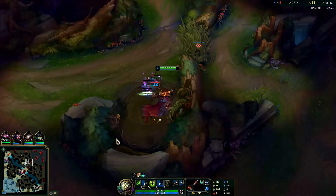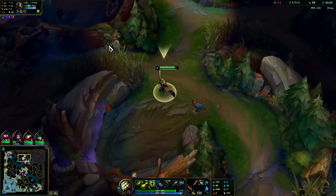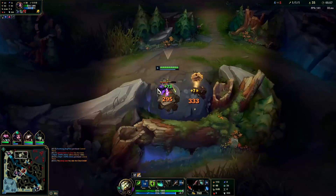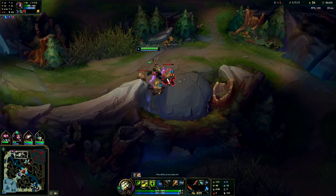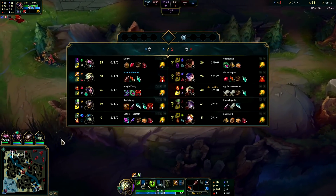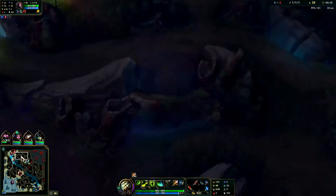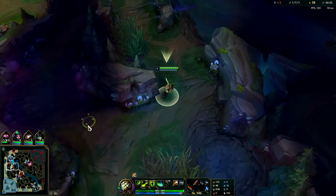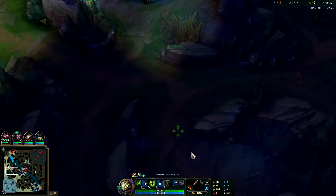I'm gonna try to push into Nunu's jungle. I assume Zed's gonna back because he's sitting on a lot of gold. Nunu may be on dragon right now. I'll get my pink in the bush. Zed's R is on cooldown, I'm gonna try to leave one raptor so the camp doesn't respawn. I can't gank top - she's almost dead and even if I came she'd likely die anyway. I'm going to pick up these golems and try to get level six. I'll do gromp, wolves, then farm into my red buff.